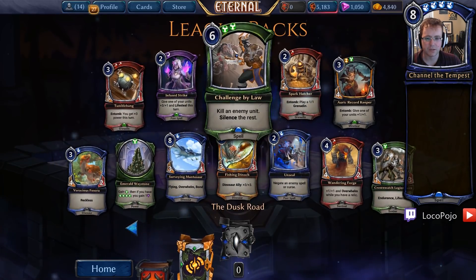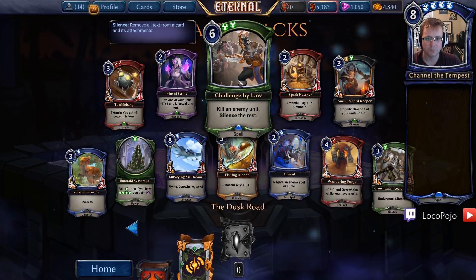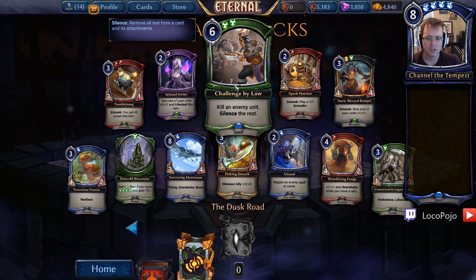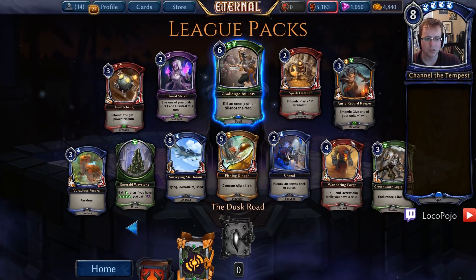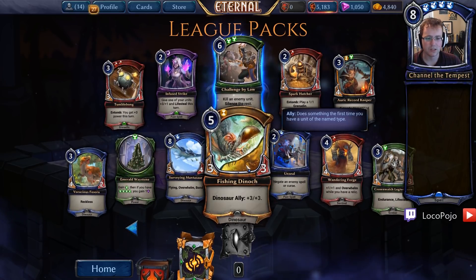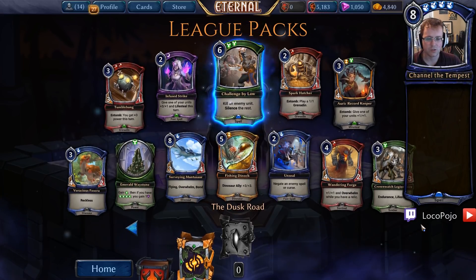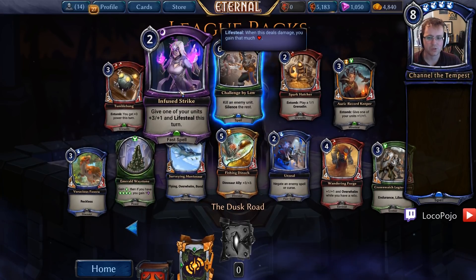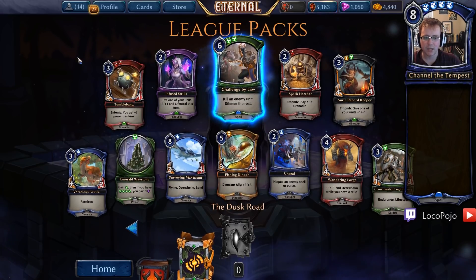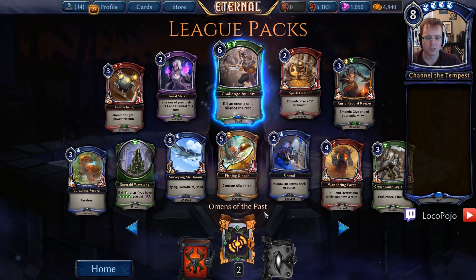Dusk Road-wise, we have Challenge by Law — there's our first strong piece of removal, and it's a very, very good one. This is probably a really crazy draft-slash-sealed card. We have Auric Record Keeper, which gives us something in Time to play with. Fishing Dynoct is a pretty big dude. A lot of the cards that are strong in draft will be strong here. Infuse Strike may also be pretty okay. I don't see a lot of themes yet, but we'll be figuring that out as we open up our Omens cards.